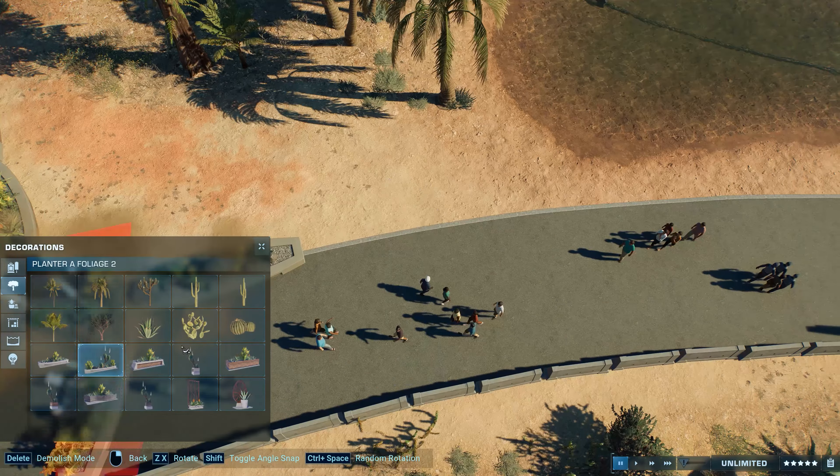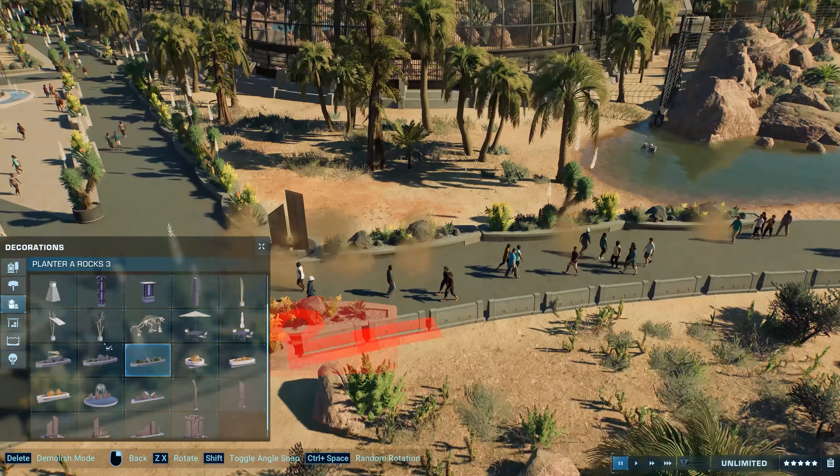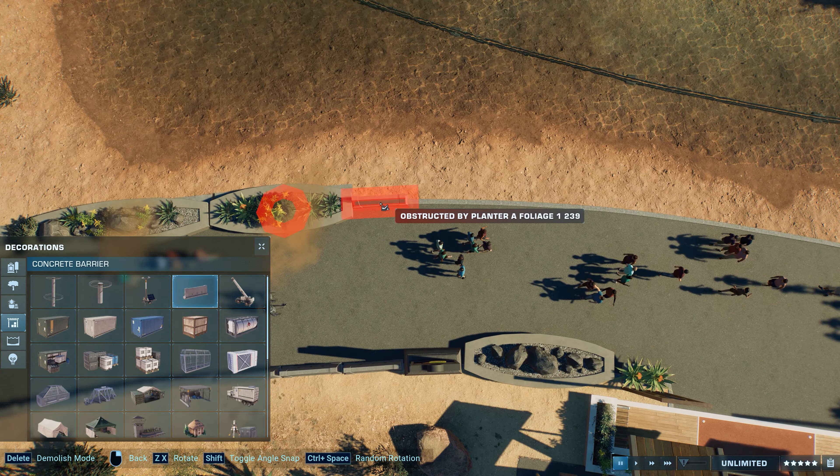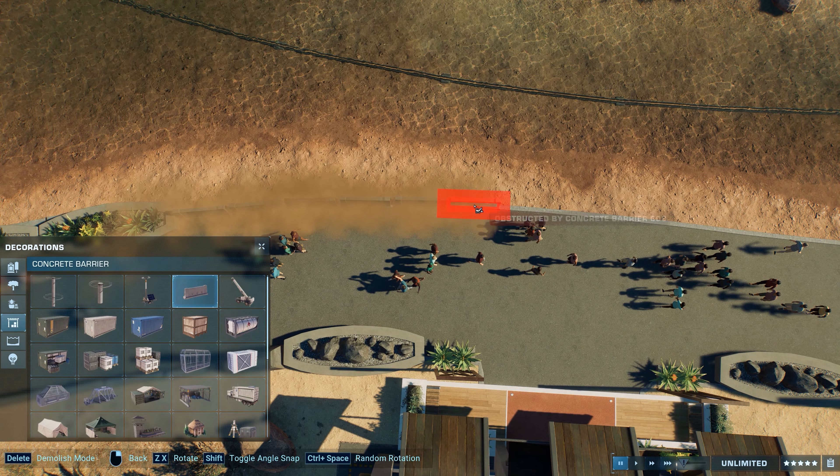Hello guys! This is Caesar Creates and welcome back to my channel! In today's episode of the Cretaceous Desert Park we'll add a tiny fluffy version of the T-Rex — and I am talking here of course about the Moros Intrepidus.